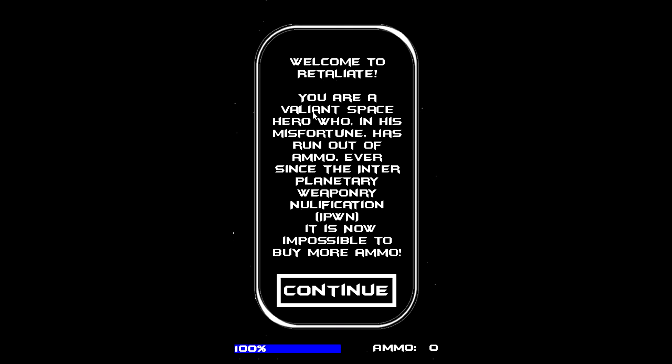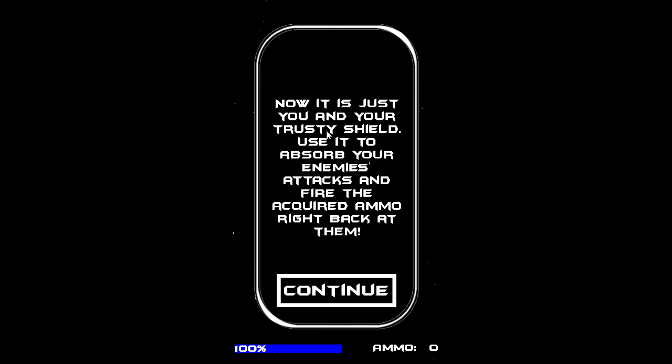Welcome to Retaliate. You are a valiant space hero who, in his misfortune, has run out of ammo. Ever since the inter-planetary weaponry nullification — IPON — it is now impossible to buy more ammo. This down here is like your health bar or your shield or something like that, and you see your ammo count right there in the bottom right. Now it is just you and your trusted shield. Use it to absorb your enemies' attacks and fire the acquired ammo right back at them. So you absorb their bullets and then fire back at them — interesting.